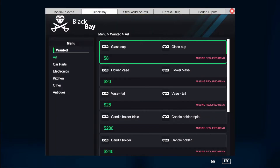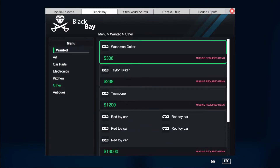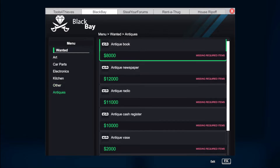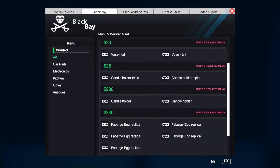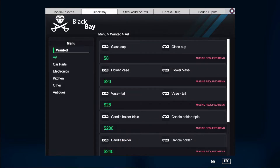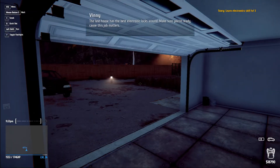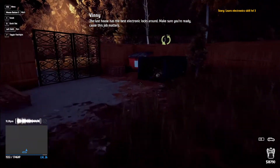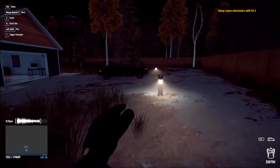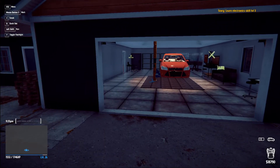All right, Black Bay — it's gonna be under 'other,' I'm guessing. No, is it like we're faking it as an antique? No — oh duh, art. The painting. $700 for a replica. All right, Vinny's column — what does he want? 'The last house has the best electronic locks around, but make sure you're ready because this job matters.'